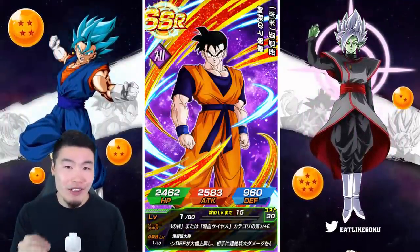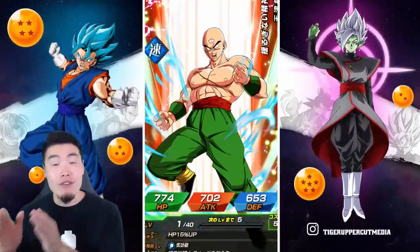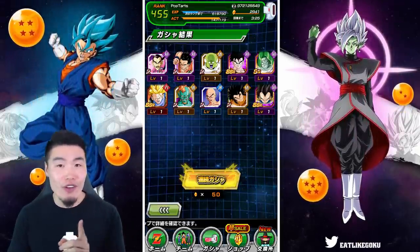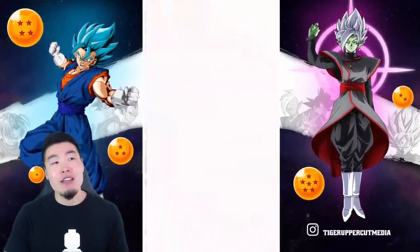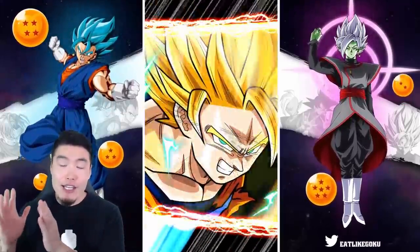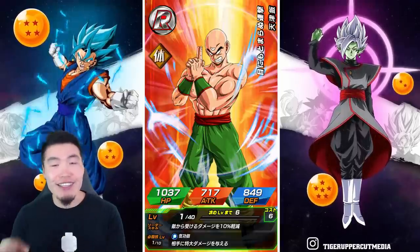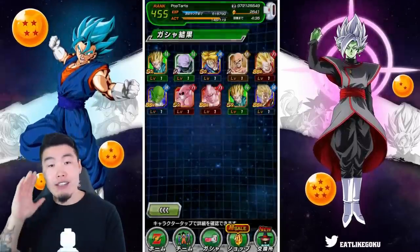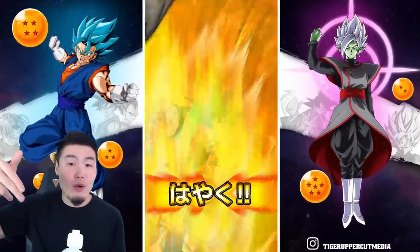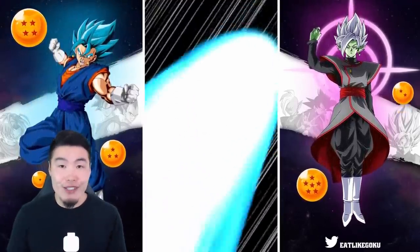Before we get started, I want to be very clear about one thing: I can't say with 100% certainty that I know the exact meanings of these animations because some things could be pure coincidence. What I can say is that I have spent over 15,000 stones summoning on the JP side of the game, mostly on the Int Future Gohan banner, so my understanding of these animations for a Dokkan Fest banner is pretty solid. I'd say I have 90 to 95% confidence, so if you're okay with that, keep watching, and if you find something wrong, let me know in the comments.